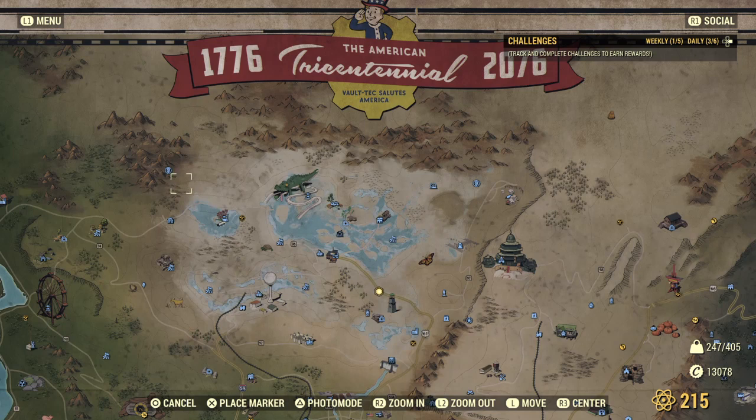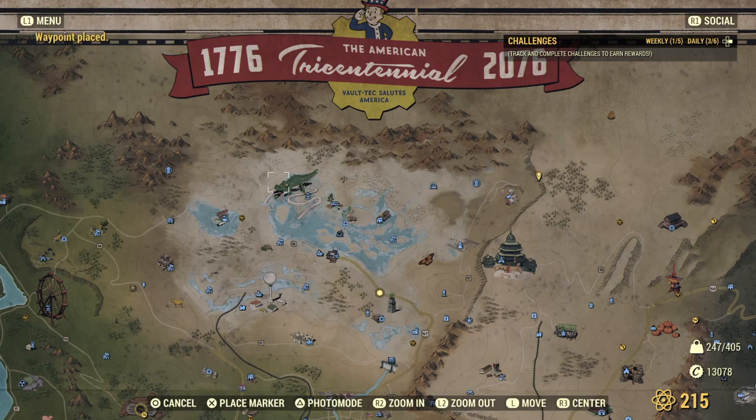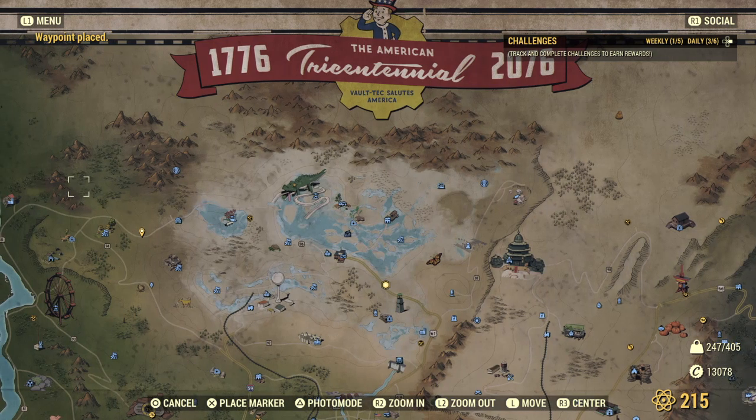Last night I helped a player tame a deathclaw — the deathclaw was right here in this area and her camp was over here, and it only took about 10 minutes. It scared the crap out of me because I was down here at this bend looking for another animal spawn, and the deathclaw ran right past me. I've never actually seen one of the tamed animals take off running past to go to its owner's camp — it was fun.